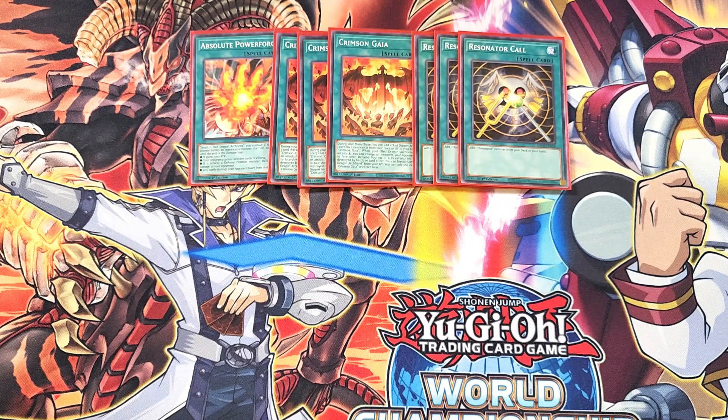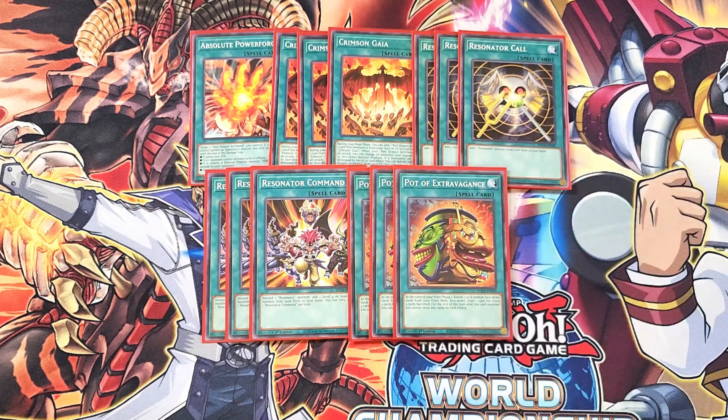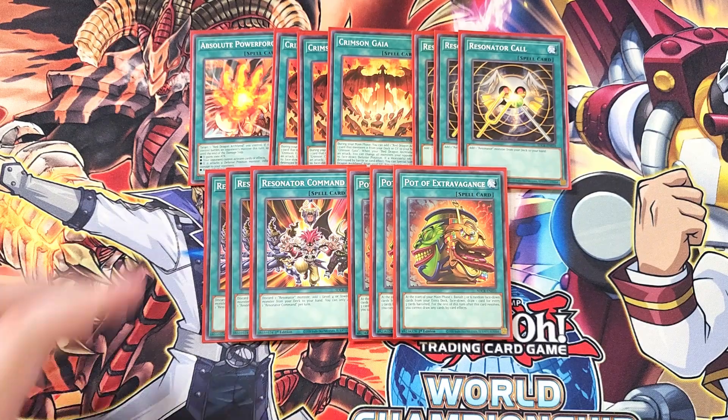We then play three copies of Resonator Command, which lets you discard a Resonator Monster to add a level four or lower Fiend Monster from your deck to your hand. This is great especially if your Soul Resonator gets hit by Ash Blossom — you can still use this to get Bone Archfiend from your deck. We then play three copies of Pot of Extravagance, which was included in the Structure Deck, just to help dig into the deck and draw into powerful cards like Crimson Gaia and Soul Resonator. That's it for the spells.